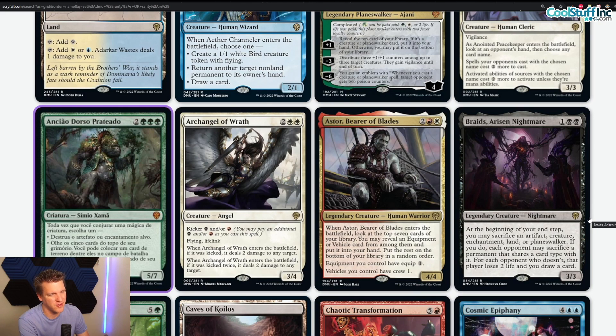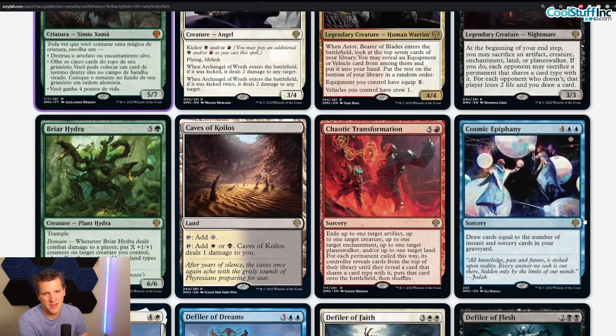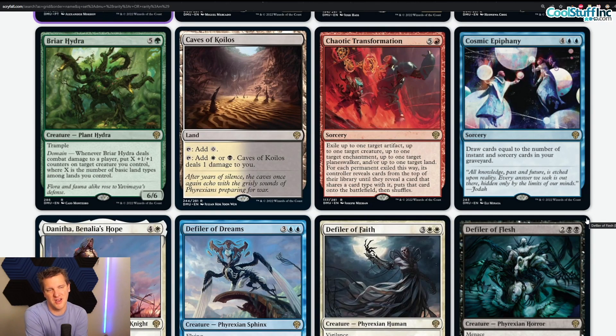Briar Hydra — five and a green for a 6/6 plant hydra, rare, with trample. With domain it deals combat damage to a player and puts X +1/+1 counters on target creature, where X is the number of basic land types among lands you control. Many cool things going on with this card but it's a limited bomb — in standard it dies to doom blade and costs six mana, so we can move on. Do not craft.